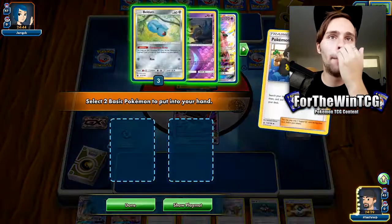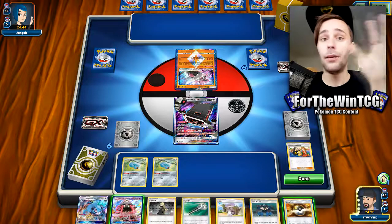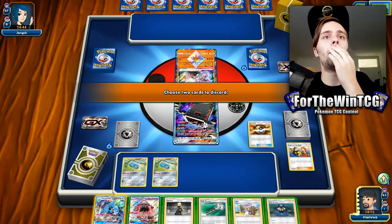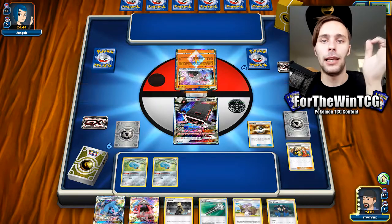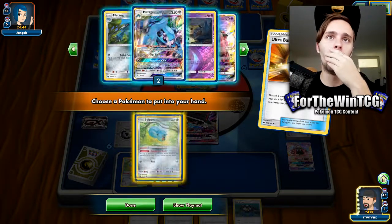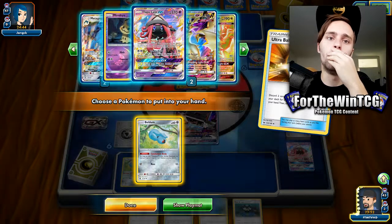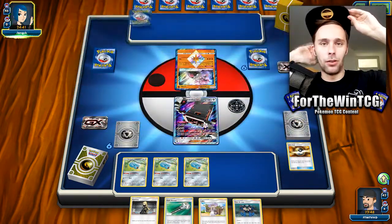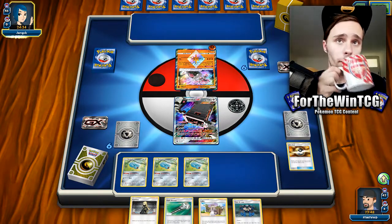Right, so we're going to go for the Trainer Fan Club because we want to get Beldums out, and we're going to Ultra Ball some stuff. I might go with my original idea of Ultra Balling away a Metagross so that if we hit a Rescue Stretcher on a turn we have Rare Candy, that's fine. The opponent has Diancy and a Dragon — that tells me we're playing Garchomp. I need to be careful what I discard. Thinking of dropping the Lele and getting a third Beldum instead.